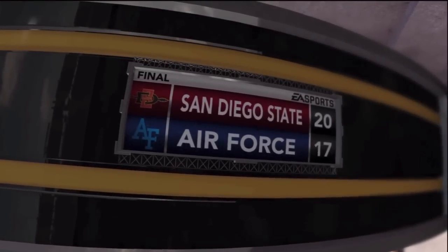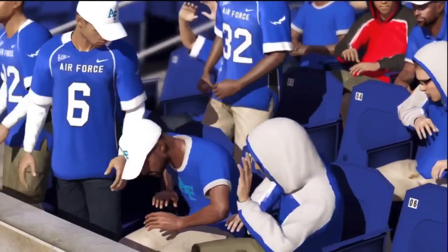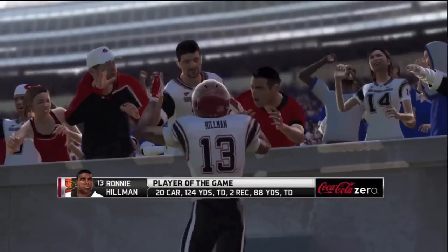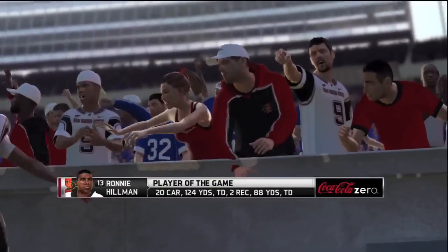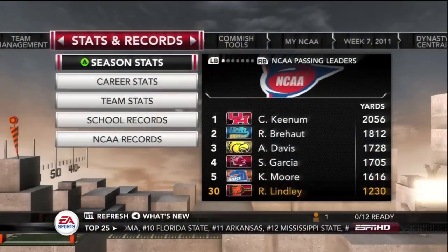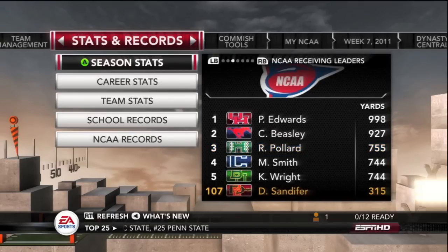It had its moments — it wasn't a perfectly polished game, but it's a win on the road, and as I always say, that's what counts. If you can pull out your games on the road and hold serve at home, you'll be a pretty good team. Hillman — a pretty good player: 124 yards rushing, one touchdown, two receptions for 88 yards and another touchdown. A quick look at season stats — Lindley is 30th overall in the NCAA in yardage. Hillman is 3rd overall in NCAA rushing leaders. No receiver is really taking care of business — Sandifer, the best one, is 107th on the list.